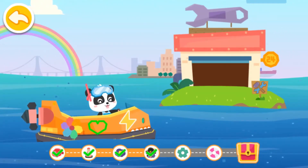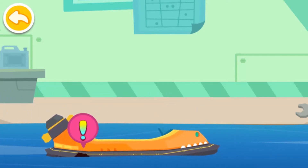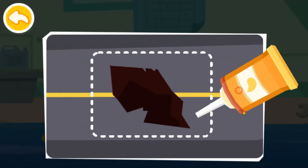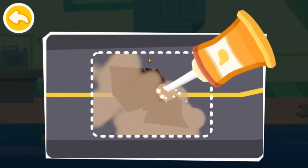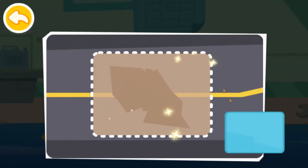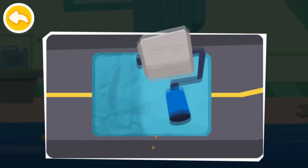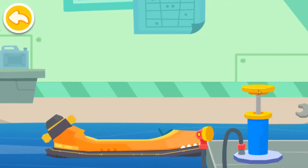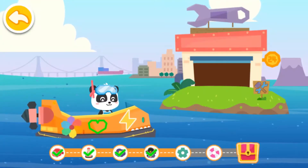This is the service station. Steer your ship inside and have it checked. There is a hole in the hovercraft. It's leaking. Let's fix the hole and inflate the hovercraft. Our ship has been repaired.